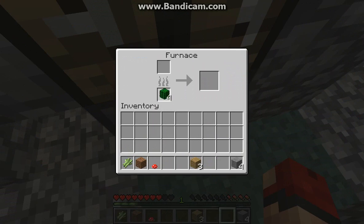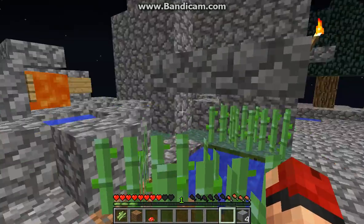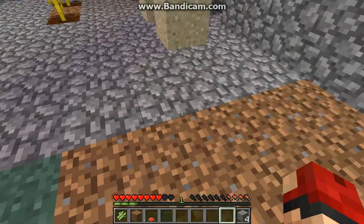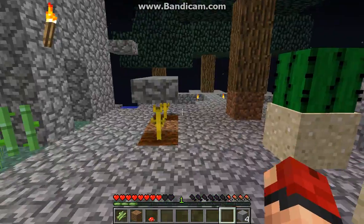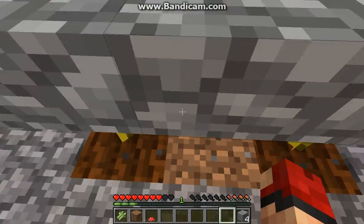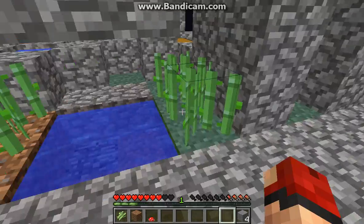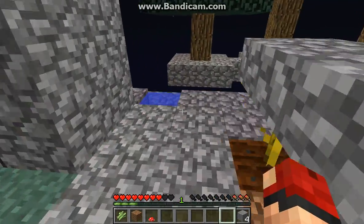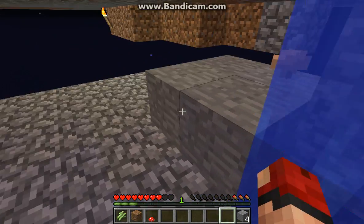Cactus green dye is one of the things on that list. I'm kind of tackling several of those things at a time, because here's where the wheat farm's gonna be. I'm getting the dye, I'm expanding the island, I'm kind of making the watermelon and pumpkin farm. A lot of things are in progress, so it's kind of weird.